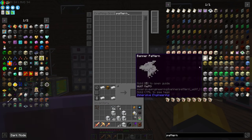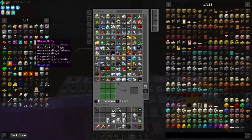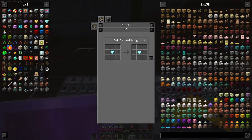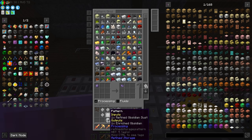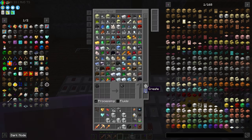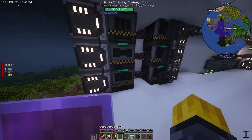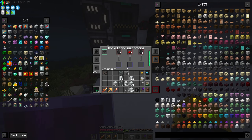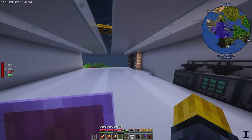Now it's time to go to the pattern grid - we need to make some patterns, we're fully out. Throw them in here. Let's tell it how to make enriched redstone. This is going to be for the enrichment chamber - we told it how to make these three products. Tell it how to make this, and we'll also do the carbon here. We have all of these - chuck them down into the crafter and this should start working as soon as they're dropped in.